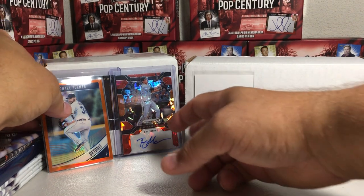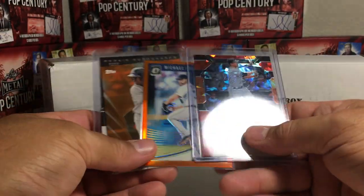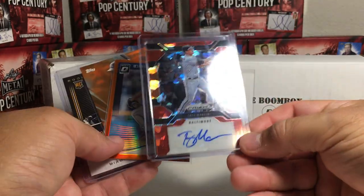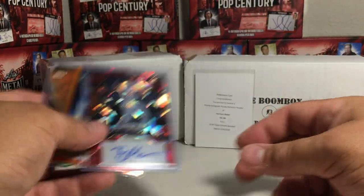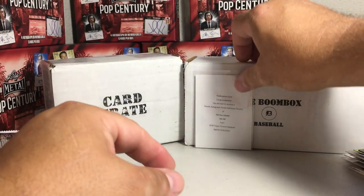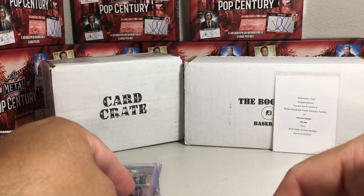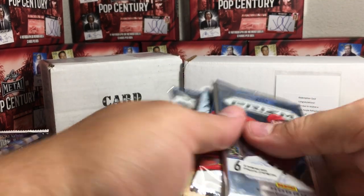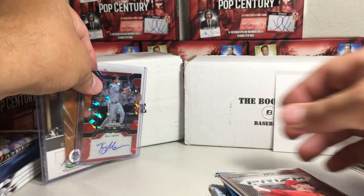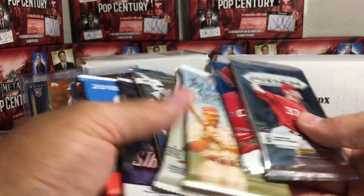I would definitely have to say the Card Crate won my battle here. Go check out SilverJackify's battle and see who you thought won that one. This is definitely a really cool card, and I got a couple numbered cards. The Boom Box auto isn't really that great, but Trey Mancini is a pretty good player. Topps Chrome auto definitely trumps panini stuff, but overall I would go with the Card Crate as the winner.